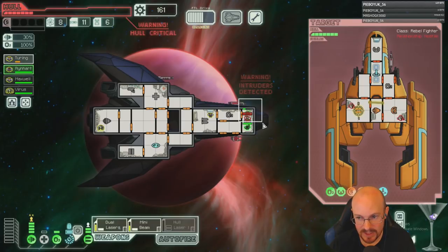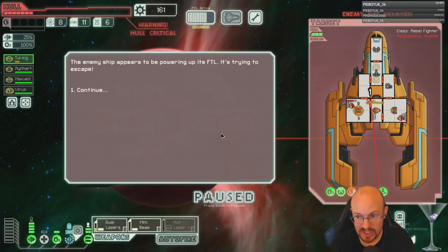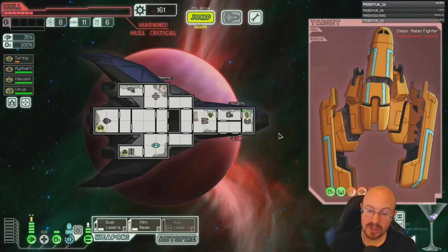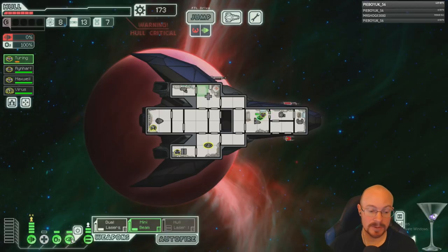That kind of fight will make me salty — and I feel like that is justified salt. No ship in sector two should have a halberd beam. No ship should have four weapon power and four shield power — that is too much power. That is double my weapon power.